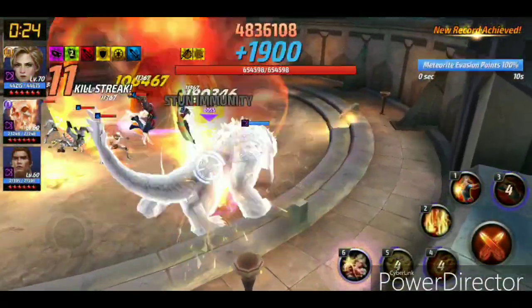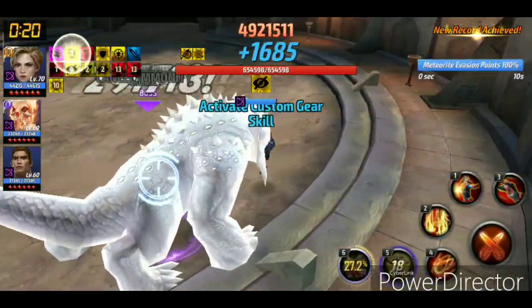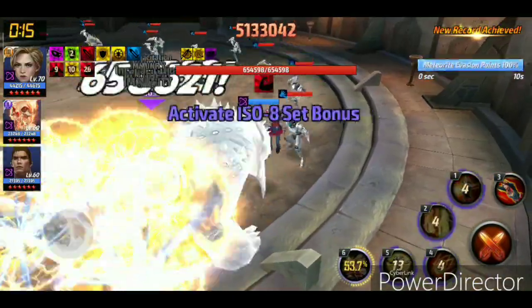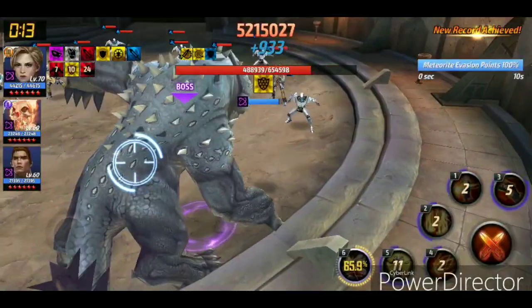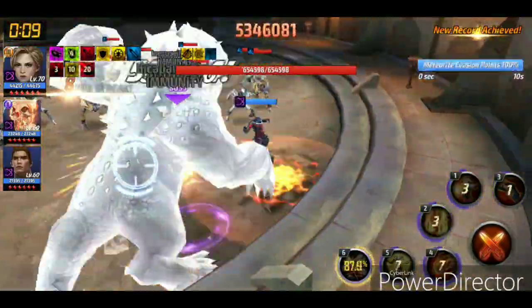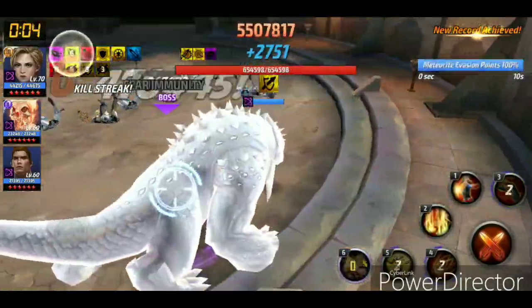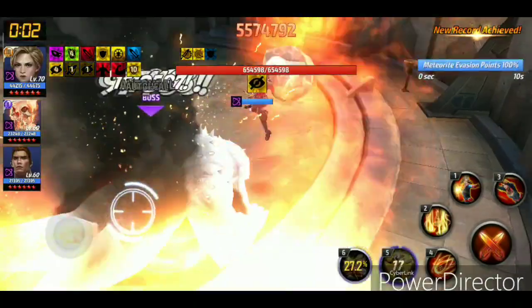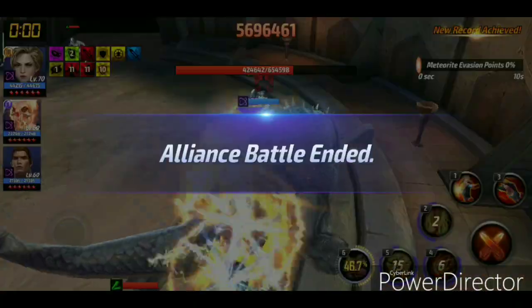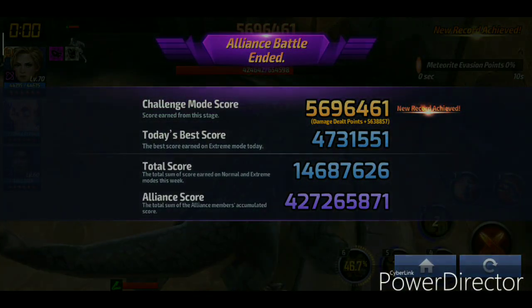4.8 — we are climbing up to the top. I just want to make more and more. Wish I had those magic coordinate blessings — she would probably crack 6 million with that. 5.2 — come on, keep going. 5.3. 5.5 — there we go. Come on, push it! 5.6. We got 6 seconds left. And we finish at 5.696 — so 5.7 million.